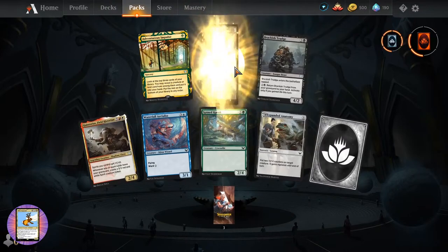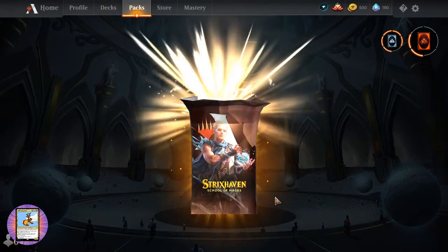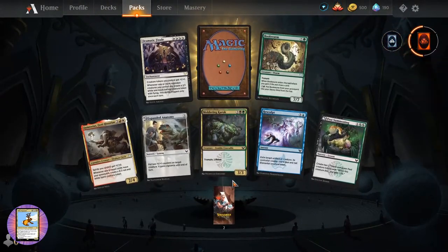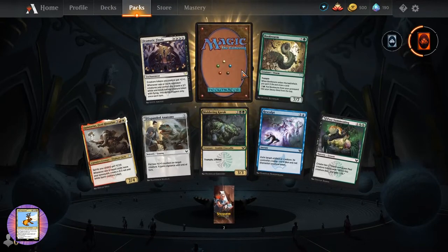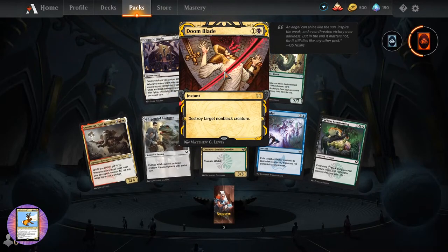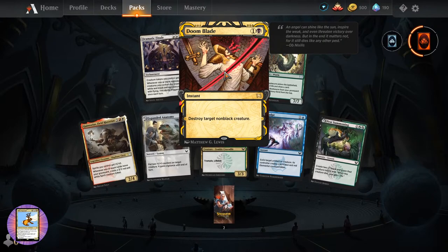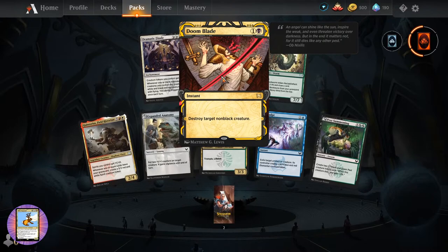We've got some more fungus. Is it really? We're going to go out with a whimper here, the last three packs - we're just going to pull trash. I've not seen Dramatic Finale - that's what we need. Bookworm. Doomblade - instant for two, destroy target non-black creature. That is not the art or the card.